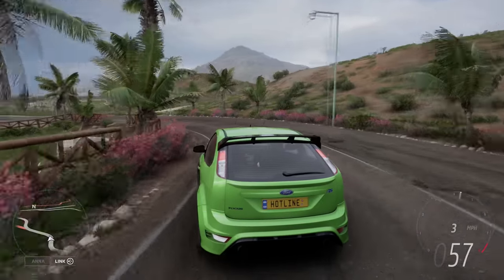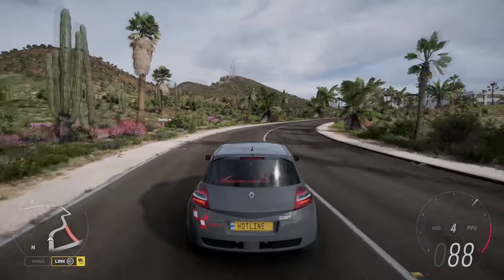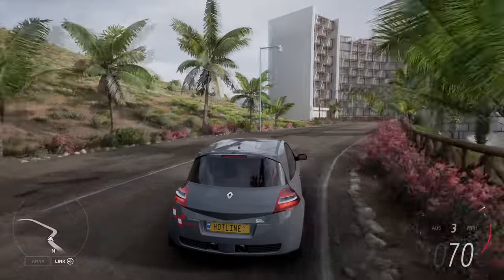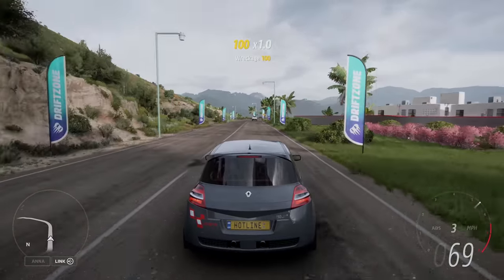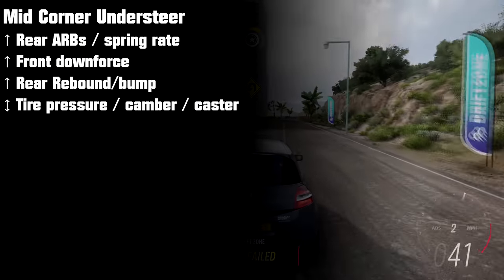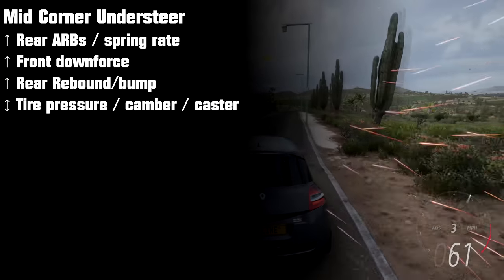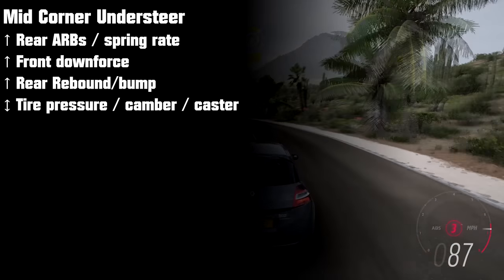Understeer is normal while braking. For mid-corner understeer — once your car has settled into the corner and you're off the brakes starting to apply throttle — a big sign is when the car turns in well but then tries to straighten back out a bit. A good setup should turn and lean in and stay turned in until corner exit. Anti-roll bars play a big role here: instead of focusing on softening the front, try stiffening the rear. Same goes for rear suspension. Look at downforce settings, increase rear rebound and bump damping, and play with tire pressures, camber, and caster to find maximum front tire grip.